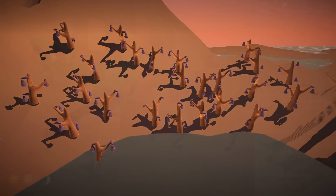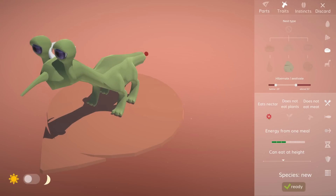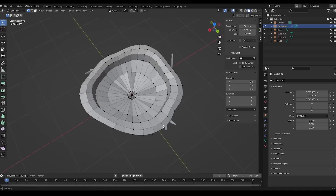Animals can shut down too, in the form of hibernation or estivation, which is the same thing during a hot period. Obviously the animals will need shelter for this, and this I am adding in the form of nests.